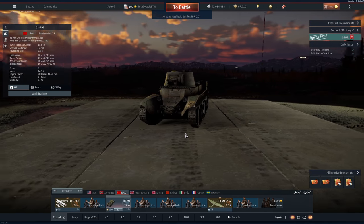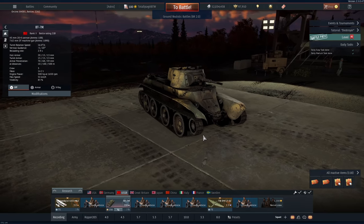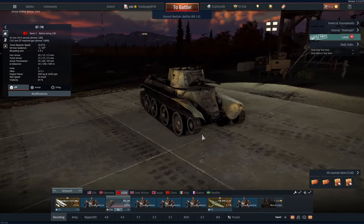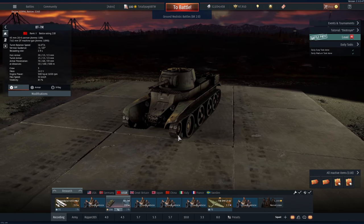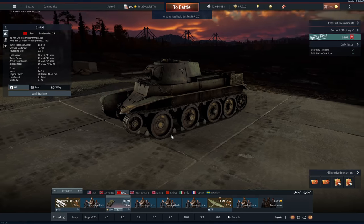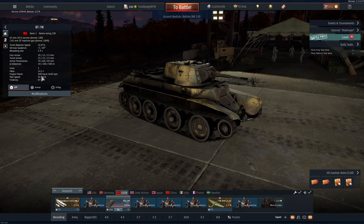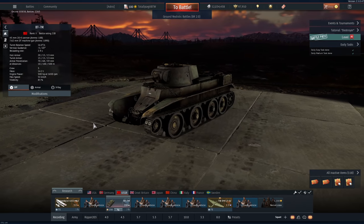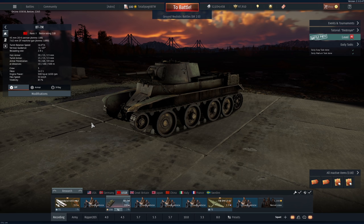Welcome back to the channel. This video is on the BT-7M. The M in BT-7M probably means something mundane like 'modernized,' but we are just going to be calling it the BT-7 Motorsport because it's got 500 horsepower. As you can expect, this thing is an absolute flying machine, but it's not as fast as you might think.